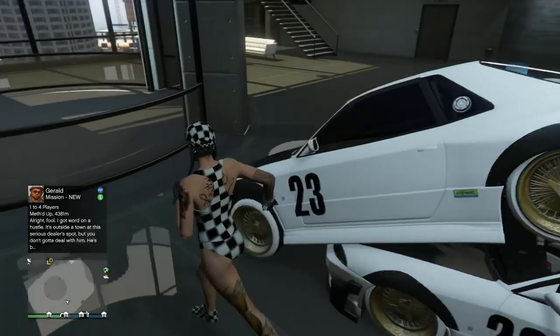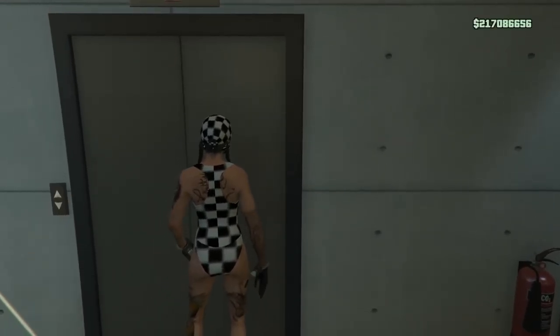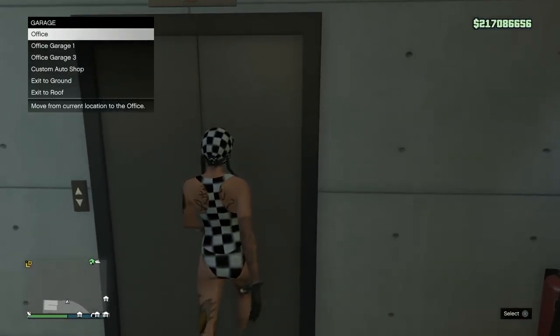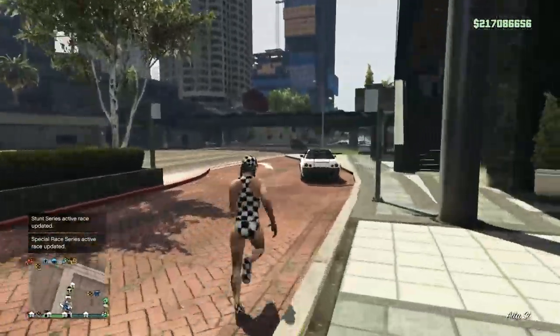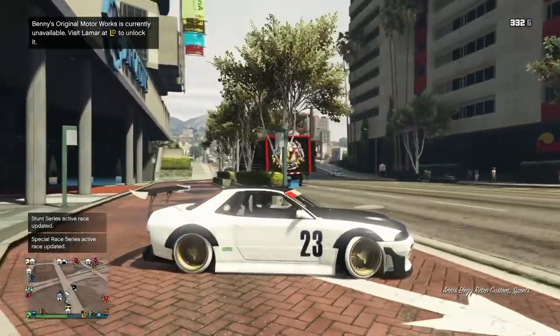Now this is where a few people have complications — getting these cars to spawn outside. The method I use on PlayStation, and it works every time — I even tested it on Xbox — is to go to a different office garage first. Go to office garage one, then go back to office garage two, and then exit to ground. That seems to work. If that doesn't work for you, you can exit to office and press down on the D-pad a few times to open up the mini map, then hit exit to ground to see if you can get it to spawn there. If none of those work, Lester Heist trick — that's the way.